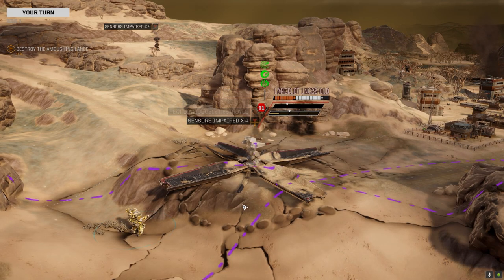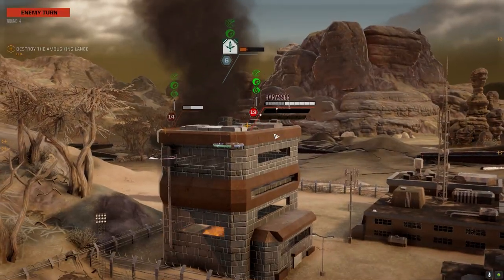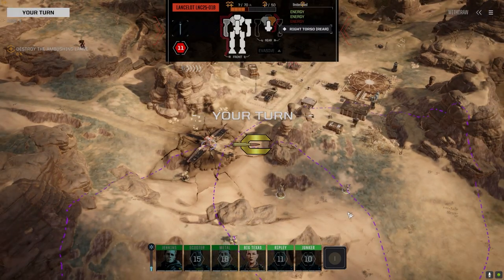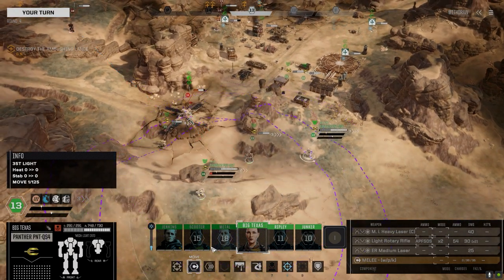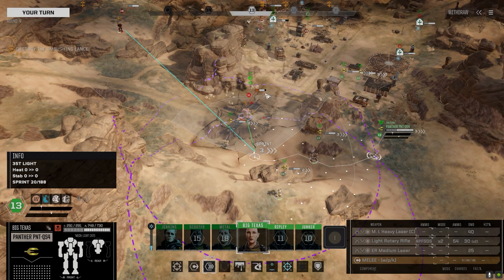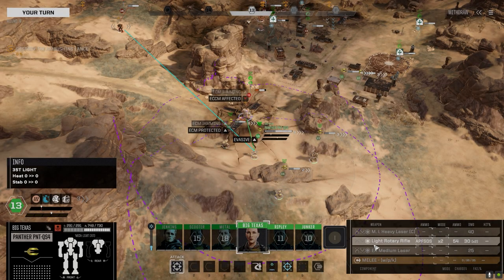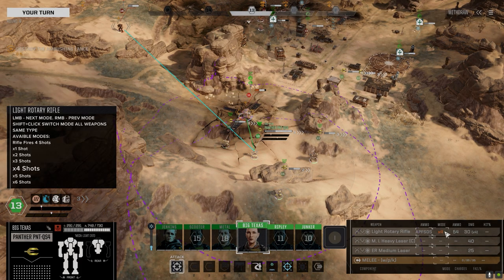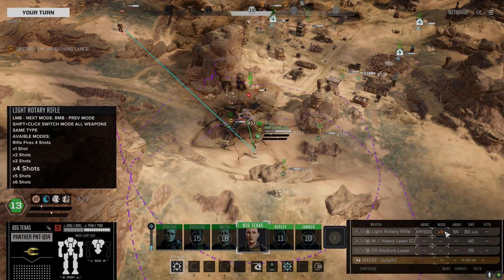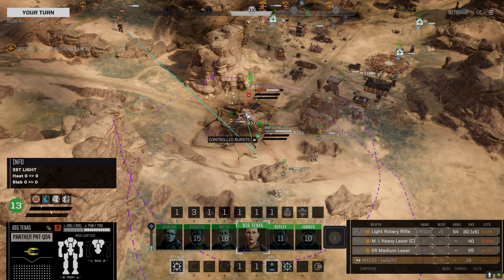We hit this guy in the back somehow. Waiting for orders - a little close, but actually not close for the rotary. Let's get to here, going full throttle. Rotary to the top and we're going to wind it up. I've got to consider how much ammo we've got for this whole match - let's go to four, let's go five. We'll use Controlled Bursts on this one so we don't jam.